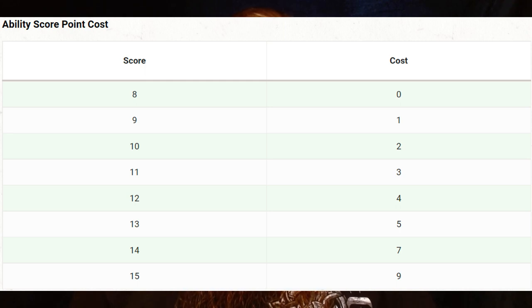The last method for generating ability scores requires the use of the point buy system. Take a quick look at the table for reference because it can become a little confusing. Using this method, the minimum value of any ability score you can have is 8, and the highest is 15. You start with 27 points and apply them to whatever scores you would like following the table until you run out of points. On the higher end, you could wind up with an ability score spread of 15, 15, 15, and 8, 8, 8. It should be noted that this last method is considered a variant method, and you need to consult your DM concerning whether or not you can use it.